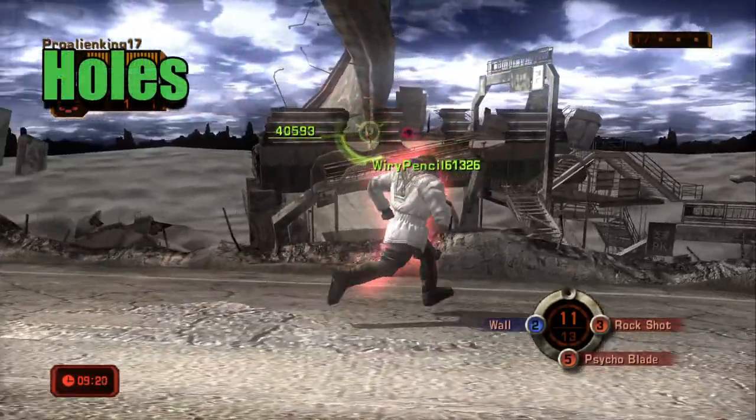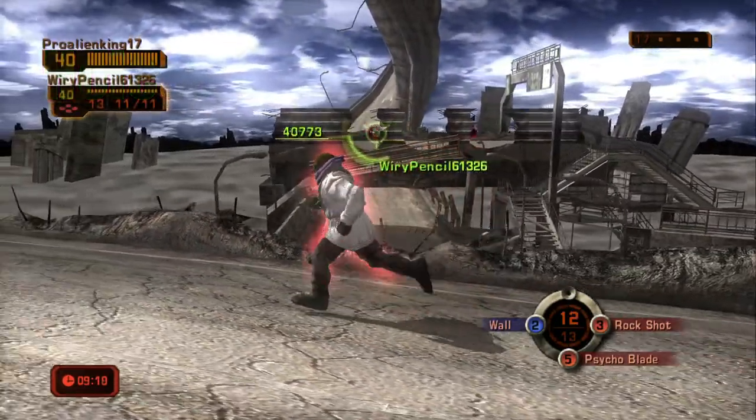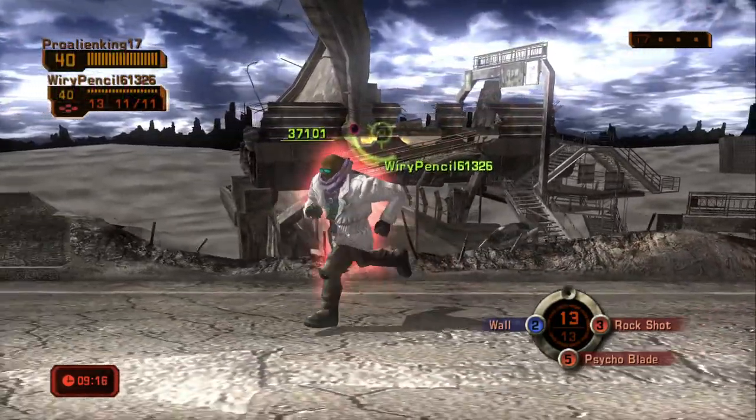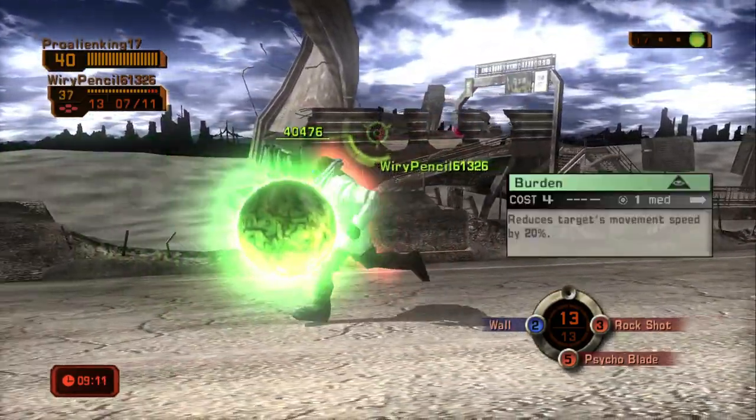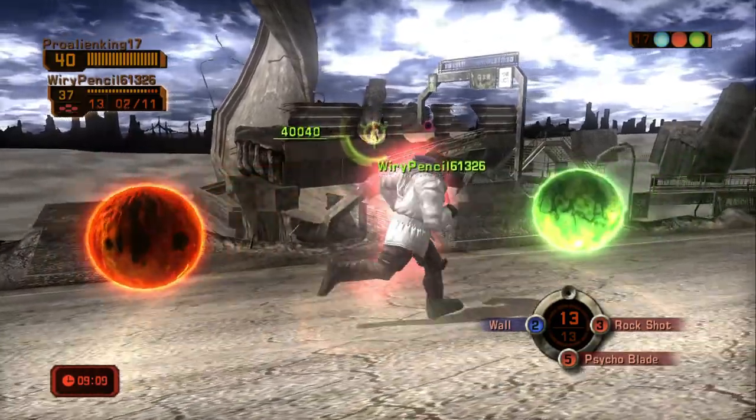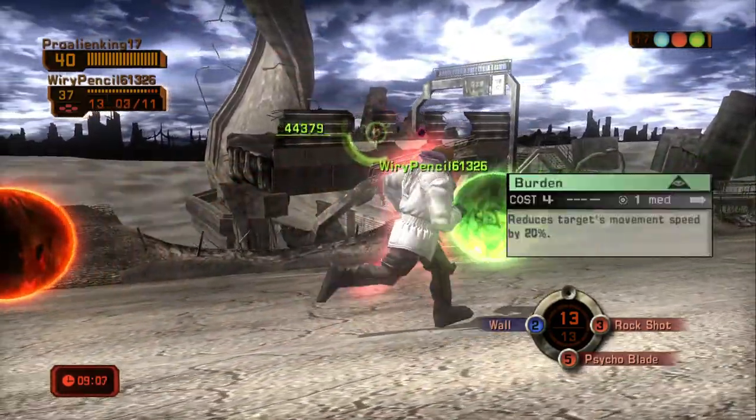The next type of skill we're going to learn how to dodge is hole type skills, such as earthquake, jackpot, disintegration, and impact geyser. This is the skill type that I see very many people get scared as soon as they see it pop up underneath their feet — they'll either roll or jump into it.